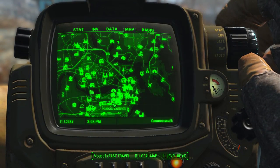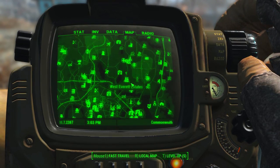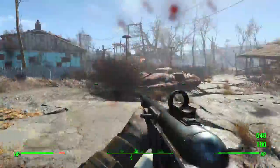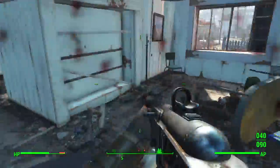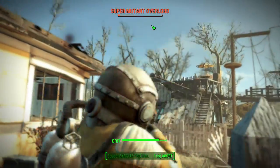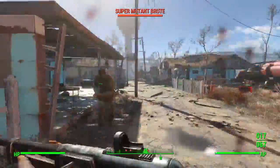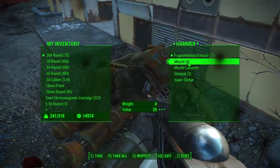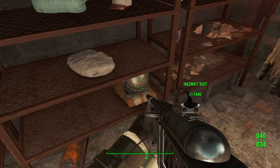The first location is found in the backyard bunker in West Everett Estates. Come to this location on the map or simply teleport here. When you first arrive there'll be a bunch of houses, destroyed buildings, and mutants around the area. Take the majority of those out. You'll come across one specific super mutant known as Hammer. Once you've killed Hammer, right next to the house he comes out of you'll find the backyard bunker. Enter it and look on the bottom shelf towards the right to find the first hazmat suit.